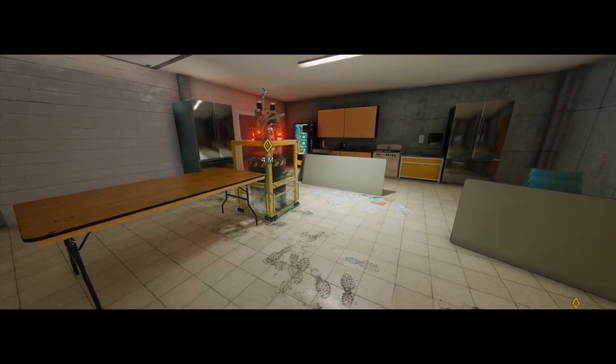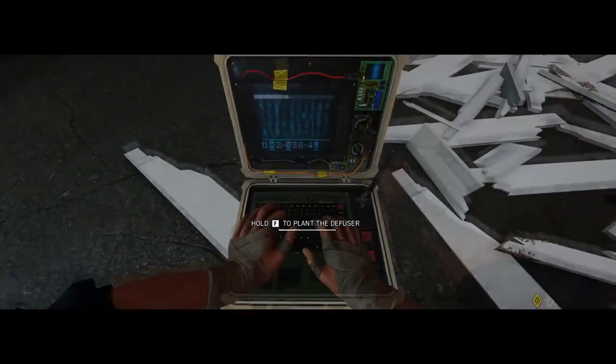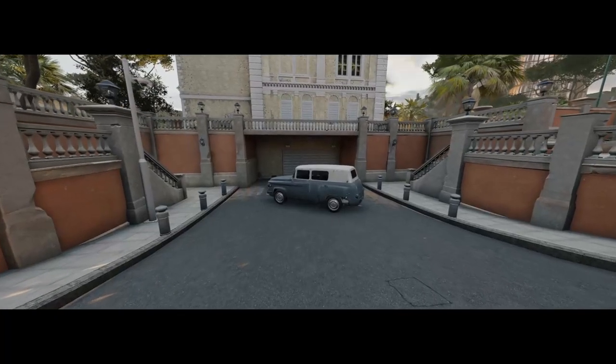Your end objective in this strategy is going to be opening the main garage door and planting at the front of the white van. To do this we're going to want a lot of vertical play to clear out the areas of the garage we need in order to plant with the site prep.